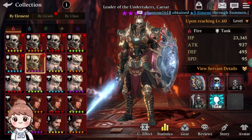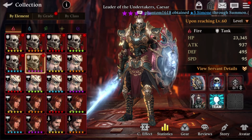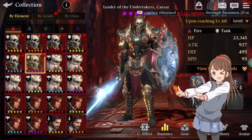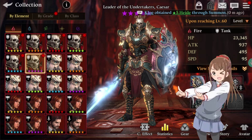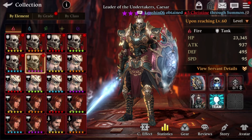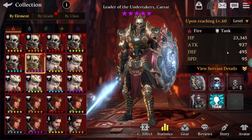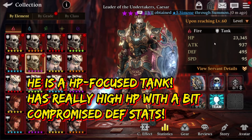What's up guys, Zennosh here. Today let's discuss about Fire Caesar, leader of Undertaker. This video is a guide on Fire Caesar — he is a fire type, tank class servant, and his stars are pretty much the same as that of other five-star tank servants.